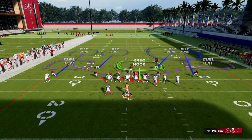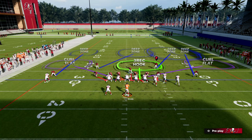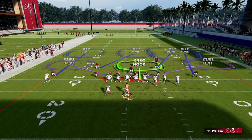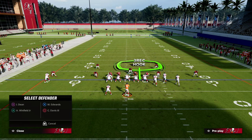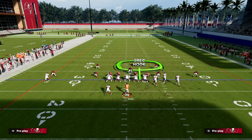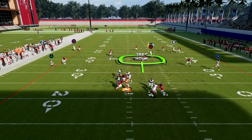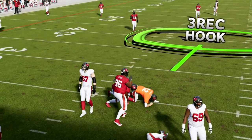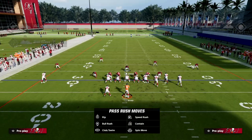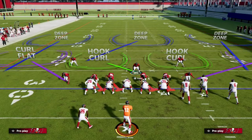Another simple adjustment: deep-half the safety on the bunch side and inside-third the backside guy. You have a deep half, an inside third, an outside third for the C route, and underneath coverage with the curl flats. This is a great adjustment out of match coverage — you can still stop the corner route but now you have a middle-of-the-field robber player to handle other threats.